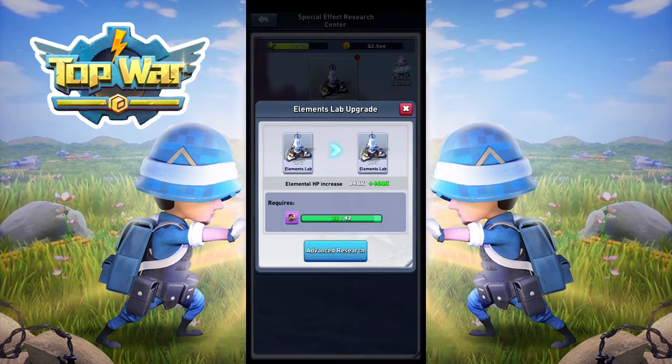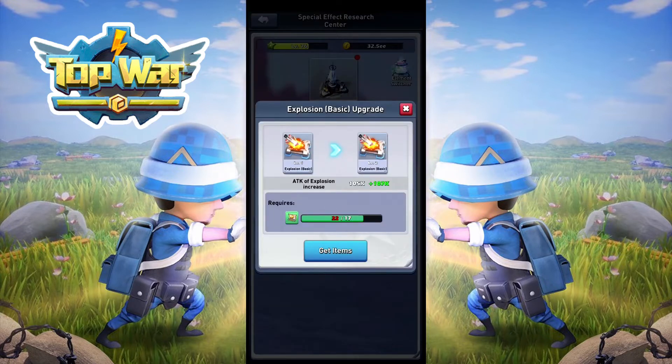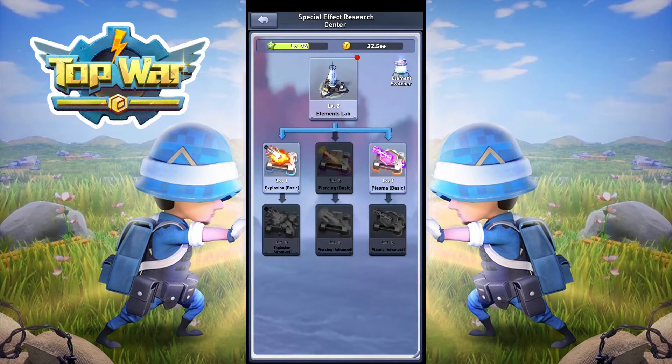You have to level up this building, the Elements Lab, in order to get any of these upgrades. There are two kinds of upgrades: basic upgrades and advanced upgrades. And depending on the unit type you have, you want to pick the correct element in order to be doing more damage and getting the right setup.